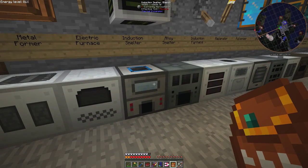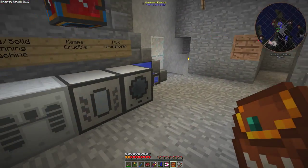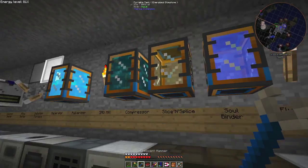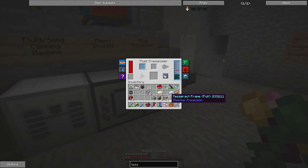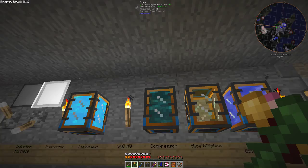I just need to get over to the induction furnace, and then we have my four silver ingots. Go back to the fluid transposer and take out the tesseract frame. There's still some resonant ender in this chest which I'll put into this tank here — I've got quite a bit of resonant ender in here anyway. I could have used the resonant ender here, but for demonstration purposes I wanted to show you how you make it from enderpearls.